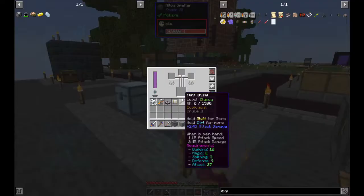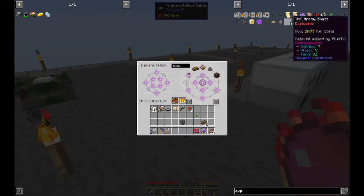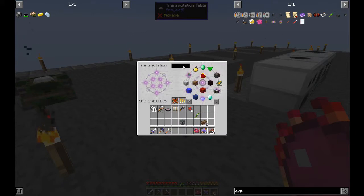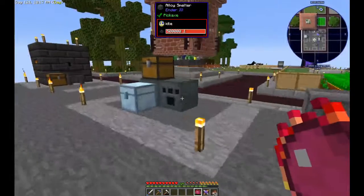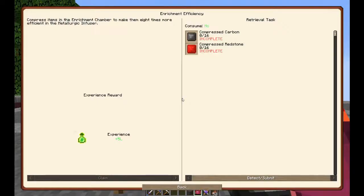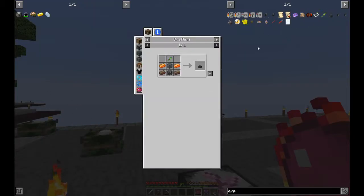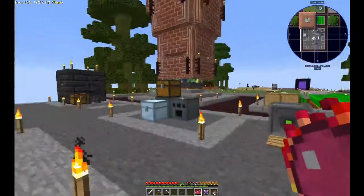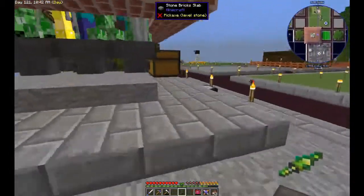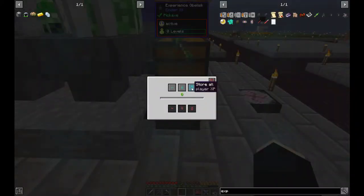Now we can make the soul-attuned dye blend and combine it with a simple machine chassis in the alloy smelter. We need two more soul sand and two more energetic alloys. Quest! Make an experience obelisk, which I'm placing here. This is all my XP — 97 levels — straight in here. Oh, it's raining. I hate that noise. Even if I die, which I'm afraid has happened a couple of times, I'm now going to keep my experience.